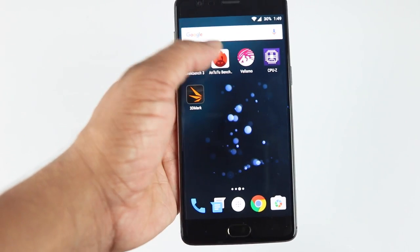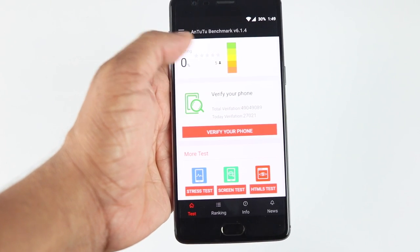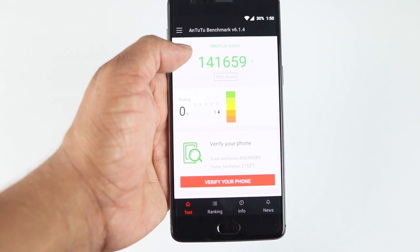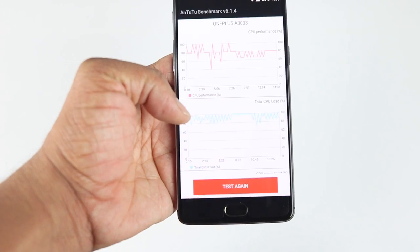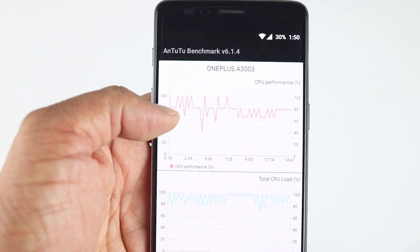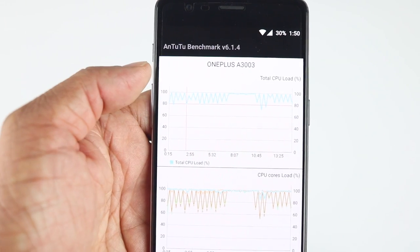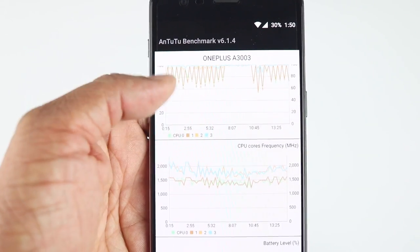Now let's look at the NT2 benchmark. It scored a full score of 141,659, which is quite very good. With NT2, we also ran the stress test. This is the CPU performance curve — you can see how the CPU is performing under total CPU load.